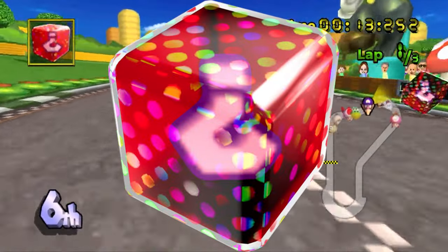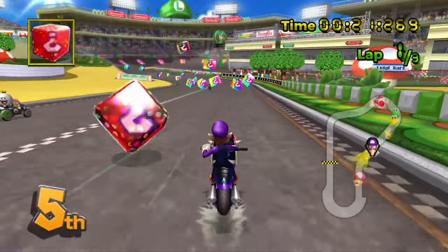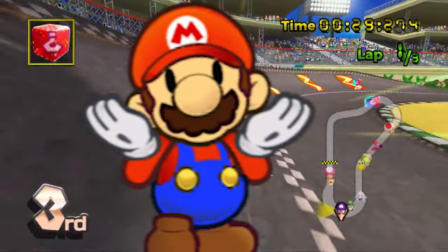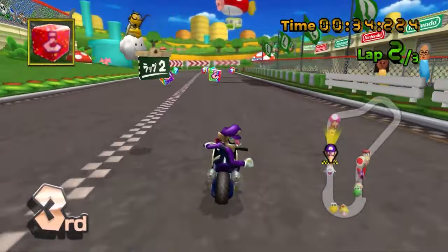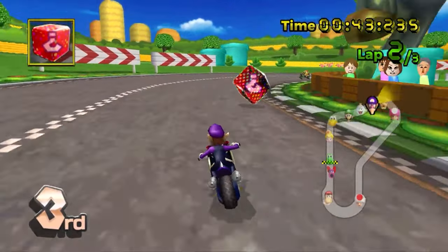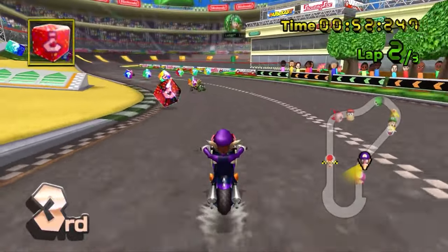Next up on the list, we have the fake item box. The problem with the fake item box is that, structurally, it doesn't work. If you've never played a Mario Kart game before and you jump into Mario Kart for the first time, you may look at the fake item box and think maybe that's real. But if you've ever played any track in a Mario Kart game, you're gonna know exactly where the item boxes are placed. And if you see a random item box placed in the middle of nowhere, you're gonna know that it's not real. This item never made sense to me, and that's probably why it never ended up coming back after Mario Kart Wii.